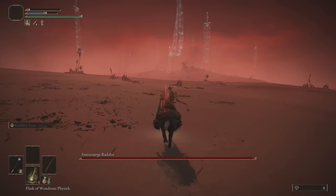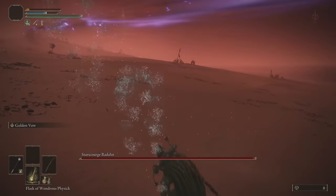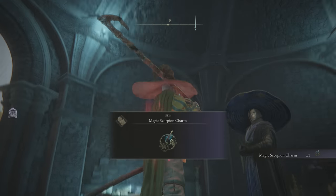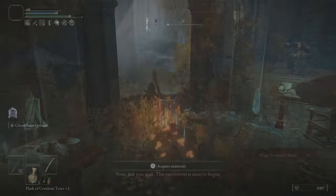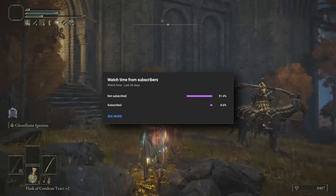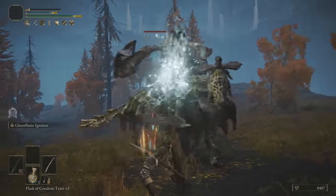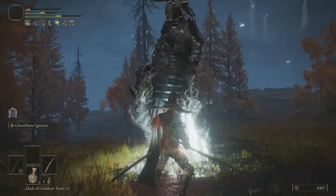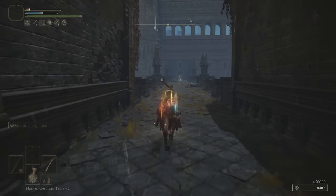On my second playthrough, Radahn was a bit of a chode monkey. But anyways, we have a third talisman pouch now, and I used it for the Magic Scorpion Charm, increasing our magic damage even more by 12%. I'm going to use the 10 seconds it takes to kill the gigantic Tree Sentinel to say that 90% of you are not subscribed. If you do enjoy this type of content, consider joining us for more Elden Ring videos, as well as other gaming content in the form of essays, challenges, or anything I feel like making.